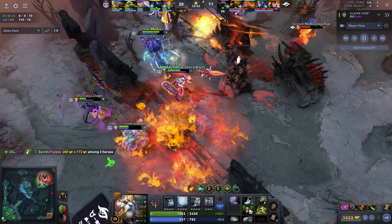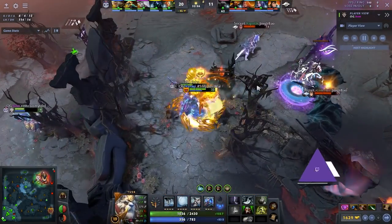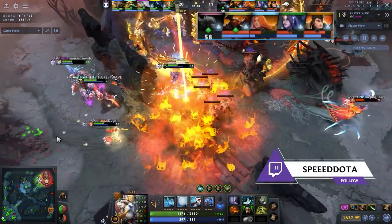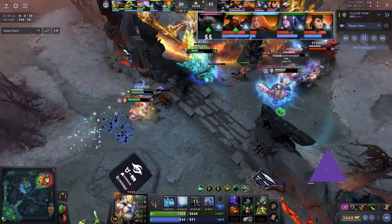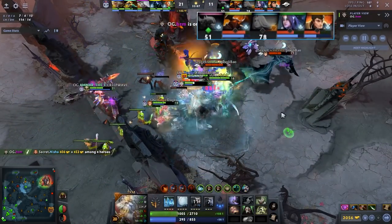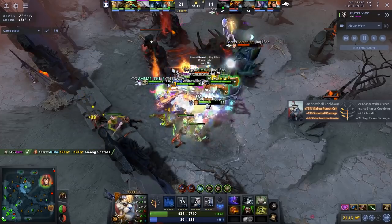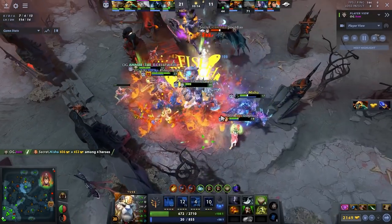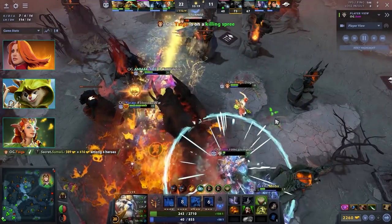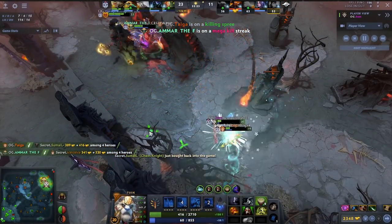This Tusk was fantastic. Snowball against hard stuns is incredibly good — Secret, who OG was against, had five hard stuns, so the Tusk pick and the snowball serve as a great save as well. The lane matchup is fantastic too. If you're planning to pick position three Tusk, I highly recommend pairing it with Lina, Hoodwink, or Enchantress in your lane — these are the best heroes to dominate with as offlane Tusk.